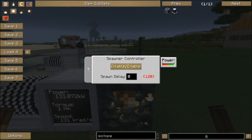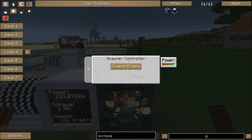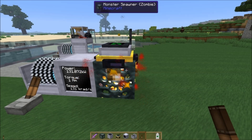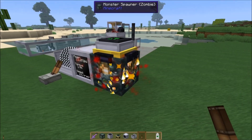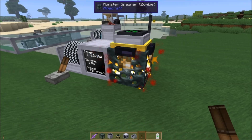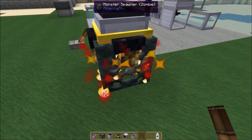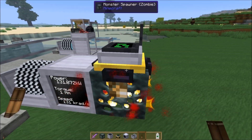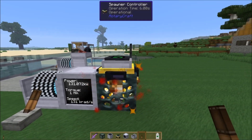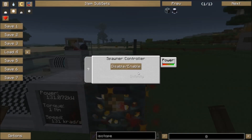Pressing the disable/enable button does exactly what you think it does. As soon as you give it the minimum power you can hit that button and now the spawner is disabled — it won't spawn anything. If we look inside we can see that the rotating zombie is no longer rotating, just stuttering in place. The spawn controller is preventing the spawner from working, and you can do that infinitely as long as it has power — it says infinity.